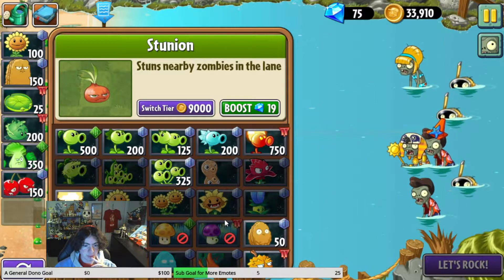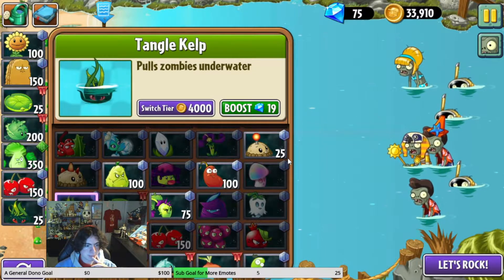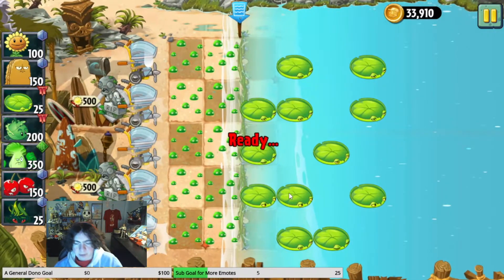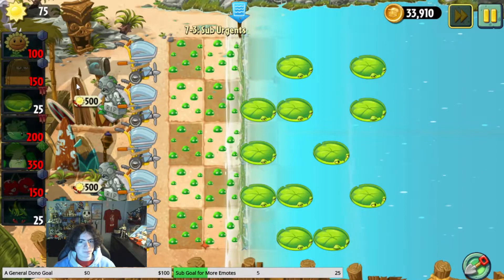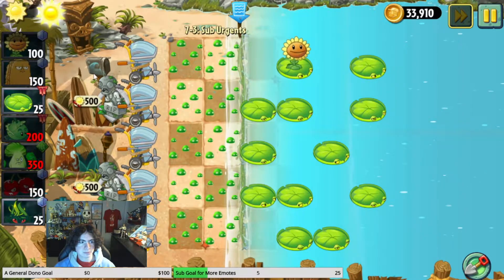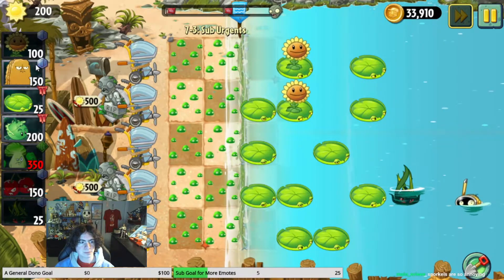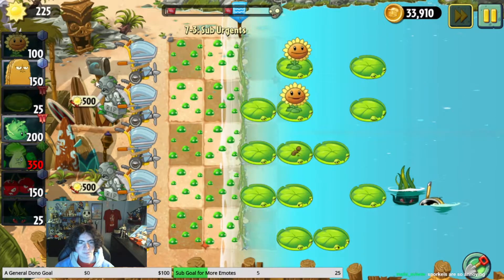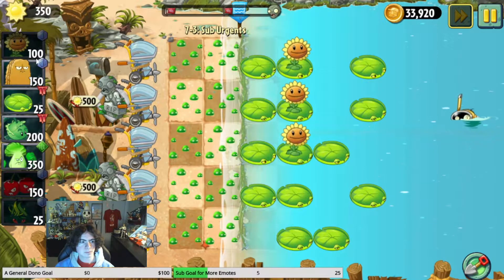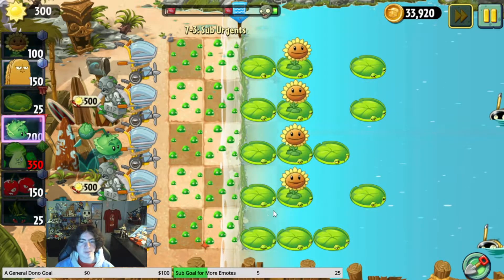Other than that, I probably won't need Stunyon, and I can grab Tangle Kelp to help me with the beginning. I see no need to further iterate on this strategy. Suburgency. We'll spend sun on the statues eventually. Tangle Kelp takes a minute to come back - and by a minute I don't mean an actual minute, I mean the hypothetical minute.